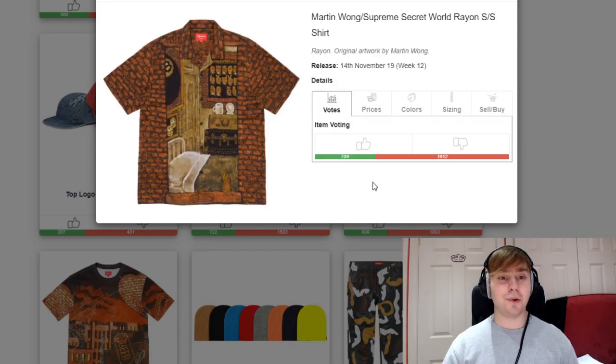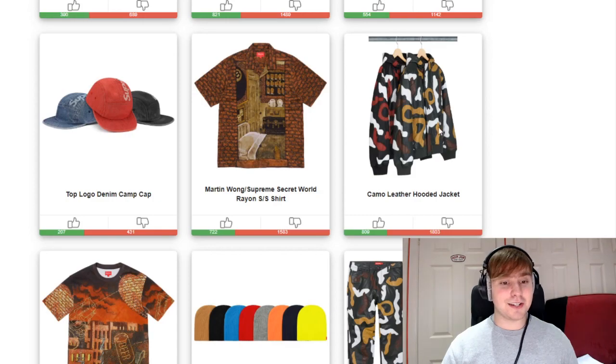We then have another Martin Wong piece — the Secret World range shirt. I thought this was really cool: inside a brick wall there's just this room hidden away. But a lot of people don't share the same opinion, and again I think the timing of releasing this is a bit wrong. If it was summertime or early fall, it might have been received a lot better — a rain shirt at this time of year is just bad timing.